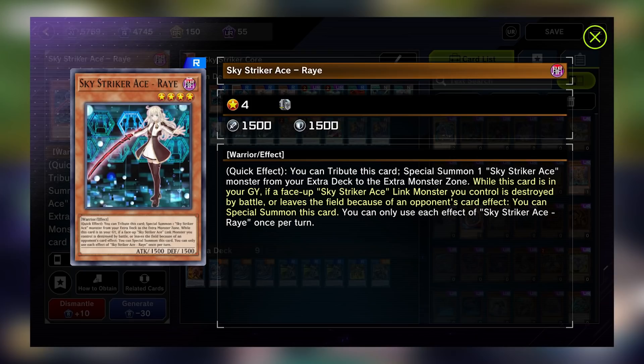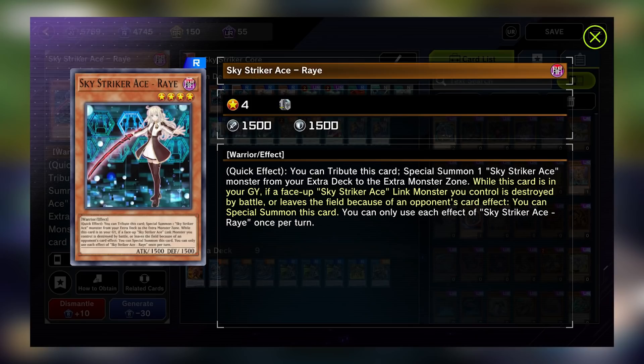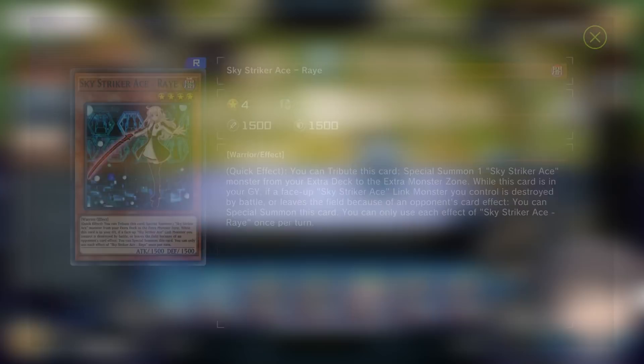Her second effect is what makes it really annoying for opponents to deal with. If your opponent removes your Skystriker Link monsters, so long as Rey is in your graveyard, she will special summon herself back onto the board. This means that while you have a Skystriker Link monster, the opponent either has to ensure they can get rid of the Link monster and Rey in the same turn, or they will try to remove Rey from your graveyard before handling the Link monster. This makes Rey what is known as a sticky monster, since she can bring herself back and tag in and out in order to ensure you have plays on your next turn.